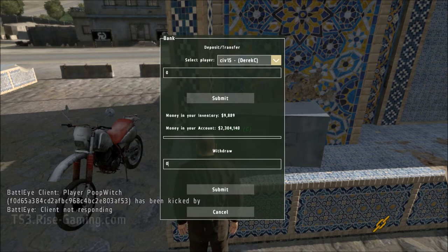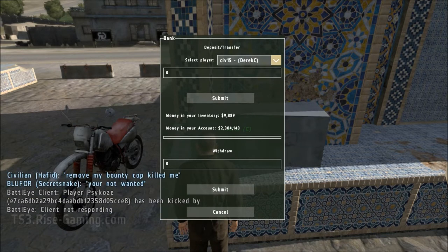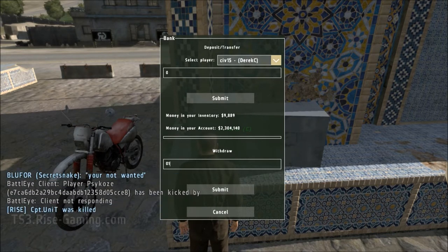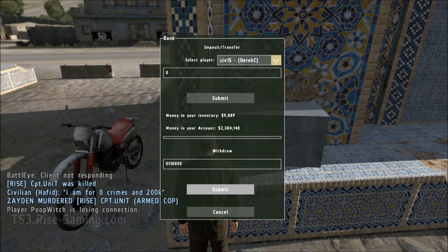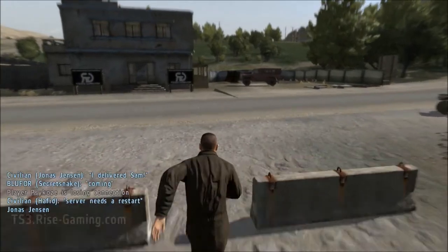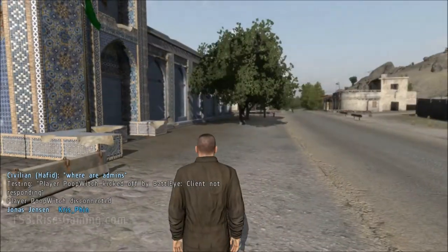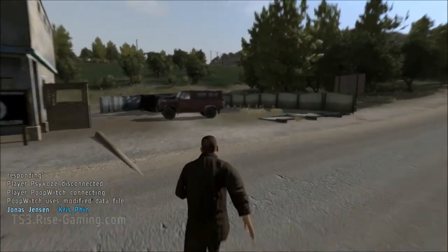You press E to get into the ATM and then you deposit as much money as you need. If you're starting off for the first time, you need a lot of money because there's a ton of licenses that you need. But I've already done this, so I'm only going to take out about 150,000. If you're a first-timer, this server starts you with 500k. I'll put the filter link in the description. Got to be careful crossing this road — people will run you over and steal your money. They don't really care.